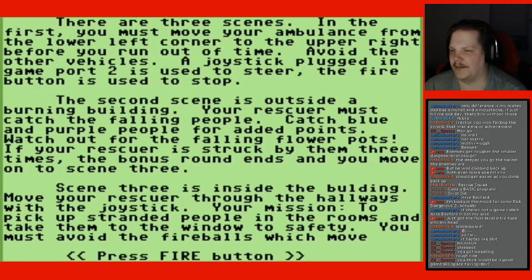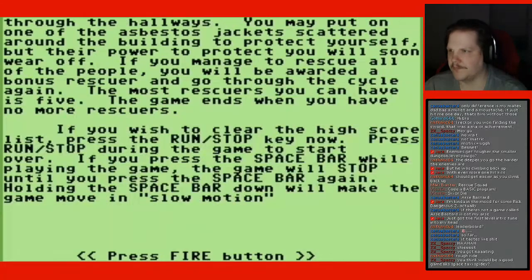Scene three is inside the building. Move your rescuer through the hallways with the joystick. Your mission: pick up stranded people in the rooms and take them to the window to safety. You must avoid the fireballs which move through the hallways. You may put on one of the asbestos jackets scattered around the building to protect yourself, but their power to protect you will soon wear off. If you manage to rescue all of the people, you will be awarded a bonus rescuer and go through the cycle again.